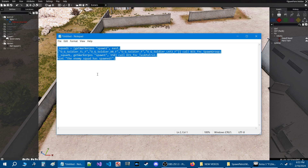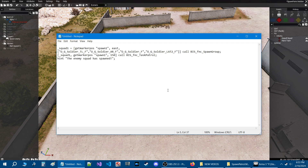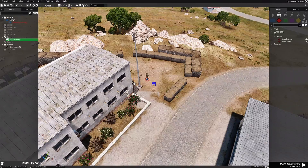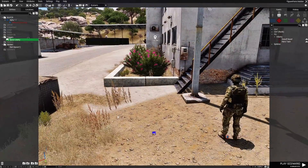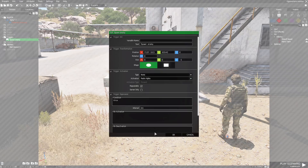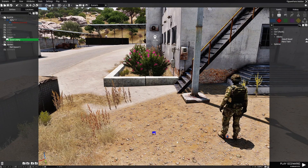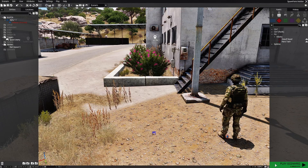Copy this code with Ctrl+C or right-click and copy, then go back into the editor and paste it into the trigger. Go to your trigger in the entities panel, right-click it — that'll bring you to the trigger. Edit the trigger, go to the on activation box, press Ctrl+V and it'll paste the code. All you have to do now is hit okay, then save.